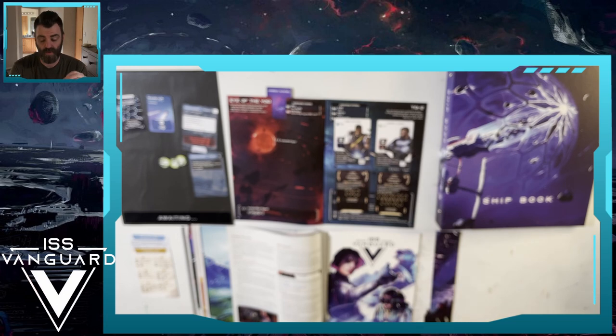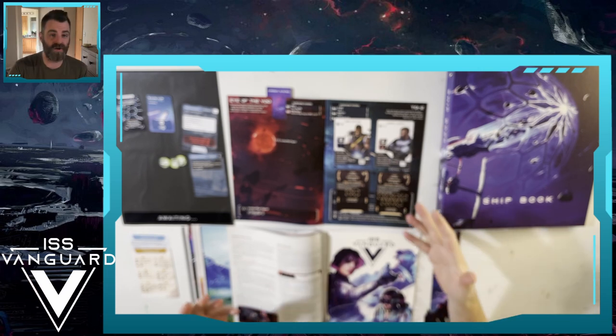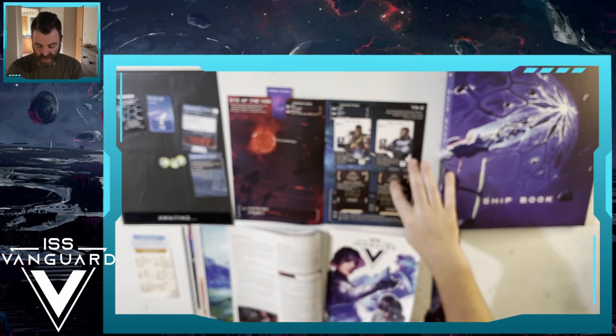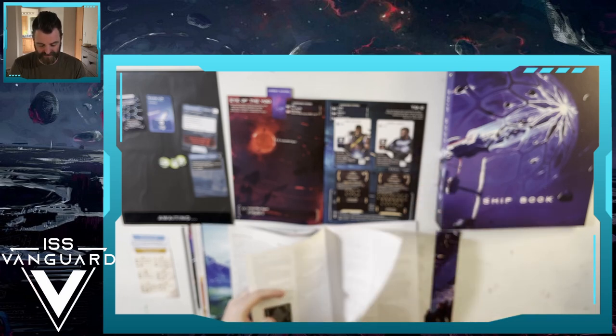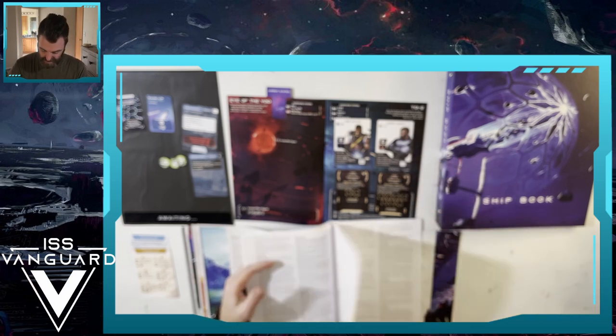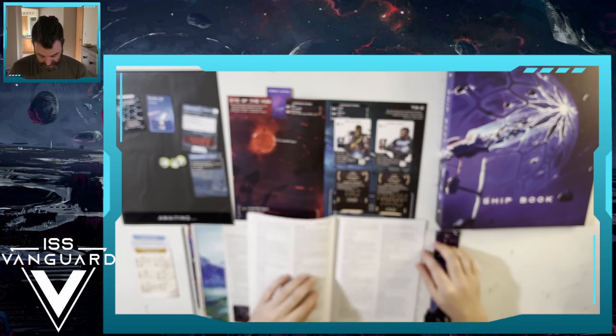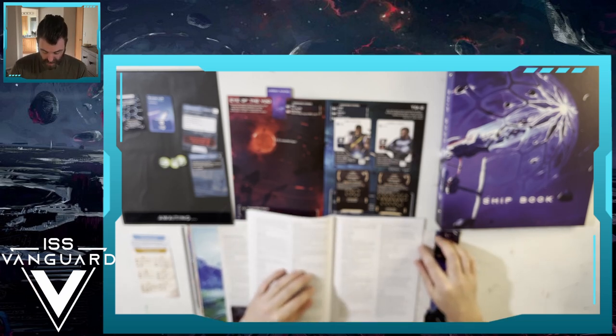With the personnel files expansion, when we rank up Amir and Job we actually unlock some side quest story mission stuff, which is really cool. So we're going to go through that real quick - we'll do Job first. It looks like we have to go to file 45 in the personnel files.